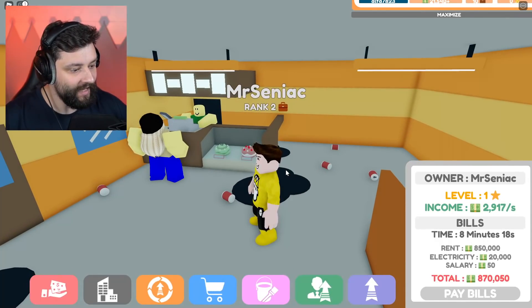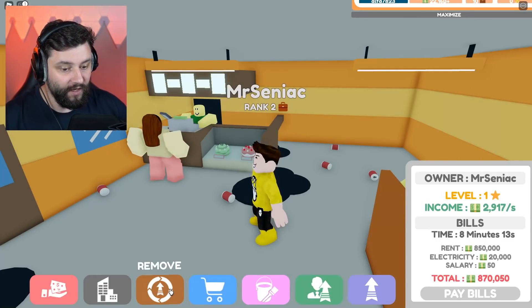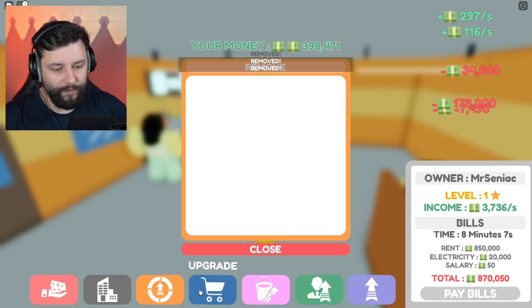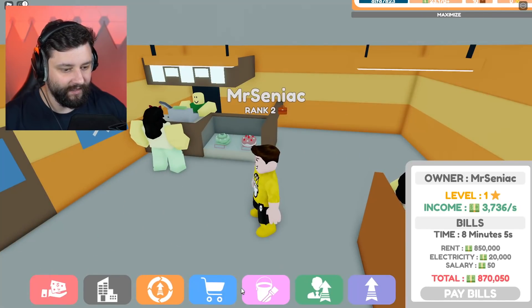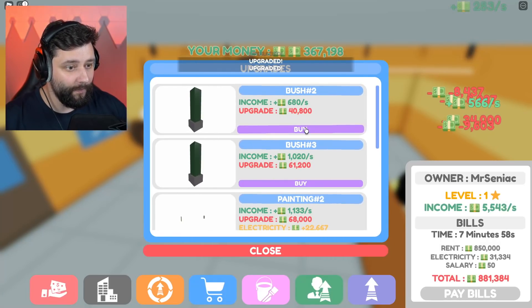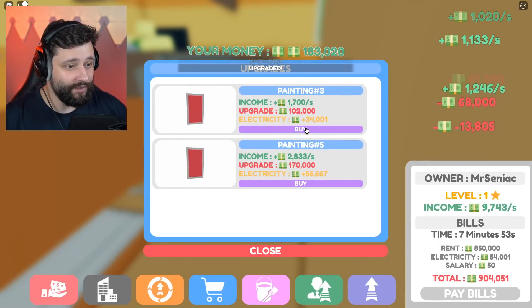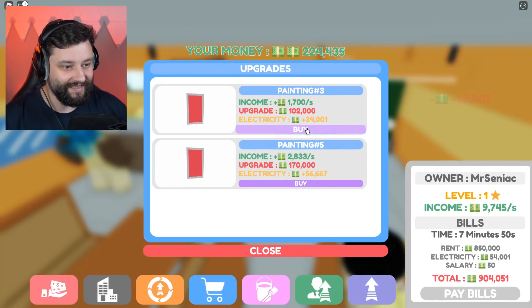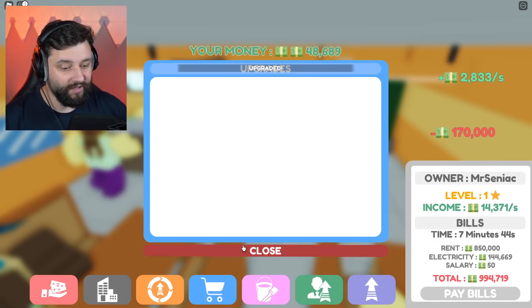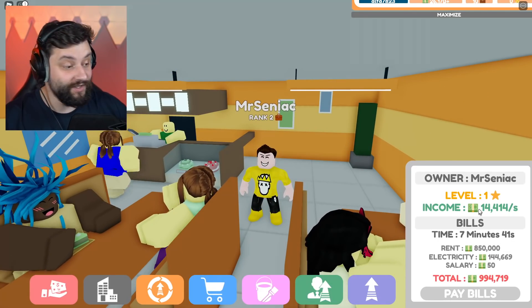We're going to make this place beautiful and make us so much cash money moolah. First things first, we're going to remove all the trash. I've got quite a bit of cash to spend on doing this place up. Then we get to upgrade it. I've got quite a bit of cash so I should be able to buy everything. I've just spent all my money on upgrades, but this bakery is making us 14,000 every second.